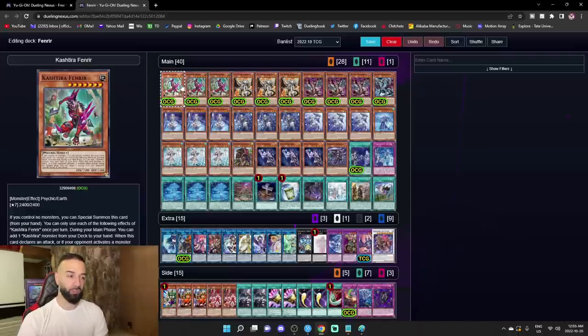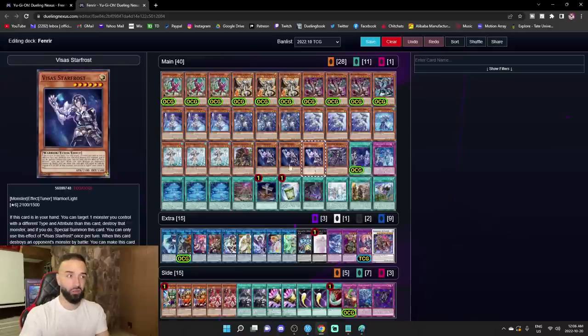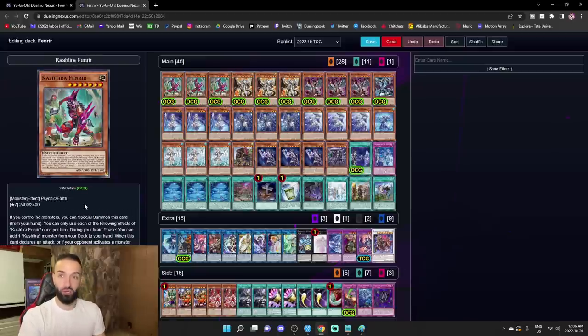This card can be played going first, but imagine Pancreatops said: if no one controls a monster you can special summon it. Going first you can play it and add itself to hand. Now think about dropping multiple Fenrirs — you special summon one, they smash it, you special summon the other Fenrir from hand, use its effect to add another Fenrir, then enter battle phase. Chain Fenrir to get rid of their other interruption. Literally all your opponent's interruptions are gone.